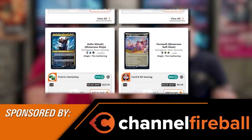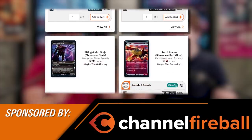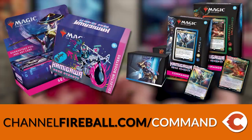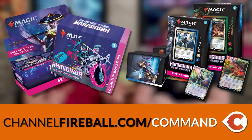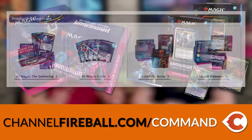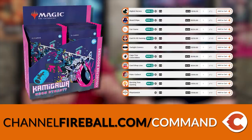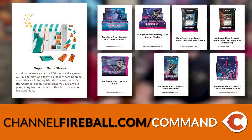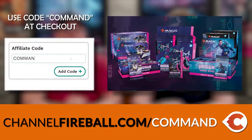ChannelFireball.com slash command is the place you want to go to pick up all your Magic product — singles, anything at all. Kamigawa: Neon Dynasty is officially out now. Collector boosters, boxes, draft boosters, set boosters, commander decks — all that sealed product is available on the ChannelFireball marketplace for really good prices because all the vendors are businesses and LGSs with access to great prices on sealed products. Use the promo code COMMAND at checkout to apply our affiliate link.